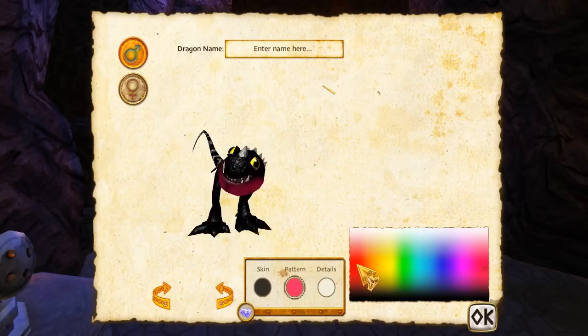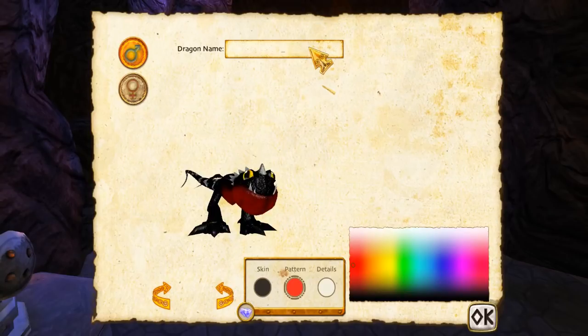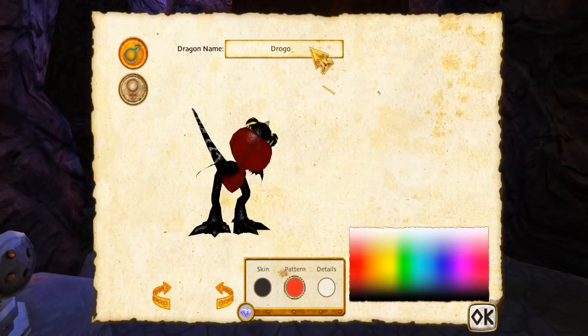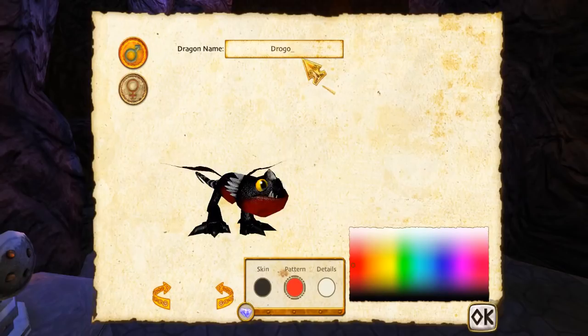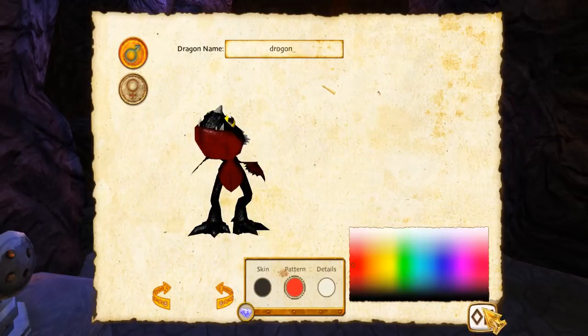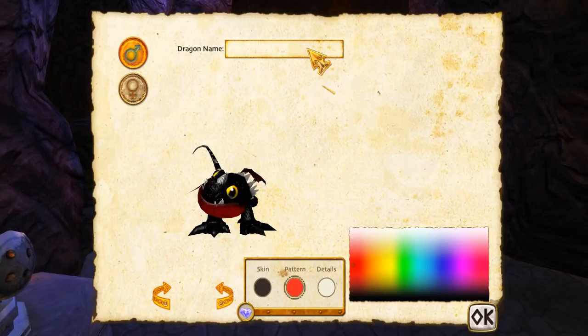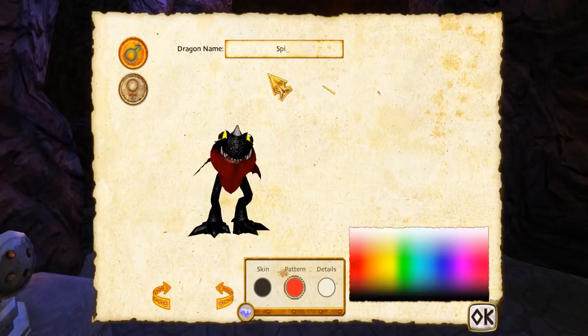Enter name here — I have to enter his name now. I'm gonna choose Drogo — I don't know why but I'm gonna choose Drogo. No numbers or symbols. Drogo — maybe not allowed to have a capital? He's definitely allowed to have capitals. No... Drogon? You are a Drogon — no. Okay let's try again. Let's call you... Spiny. What, there are no numbers or symbols? Maybe Spine — okay, Spine works!